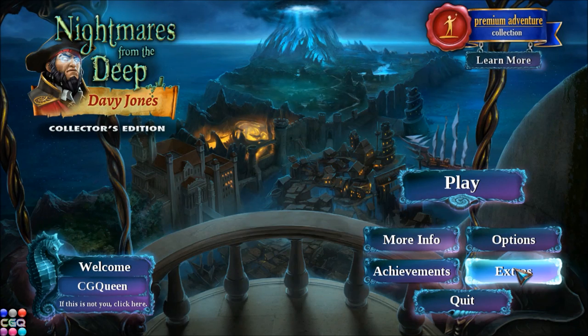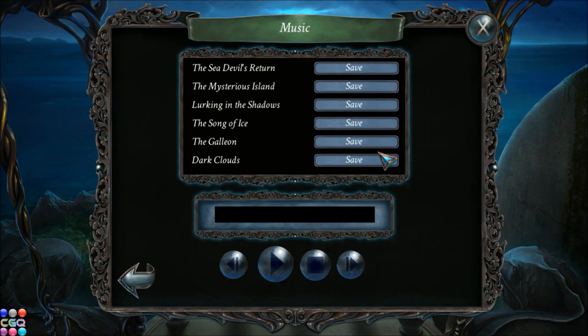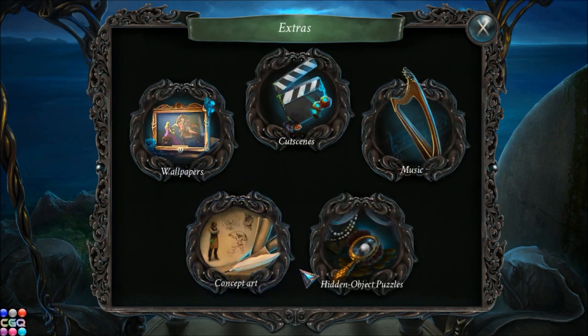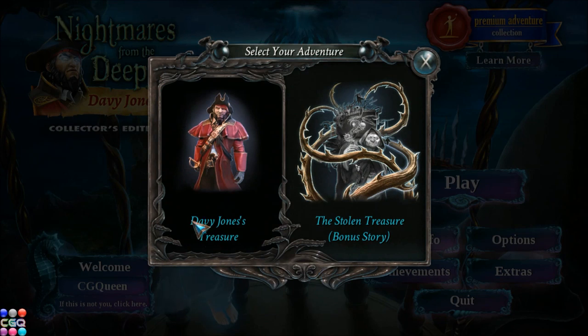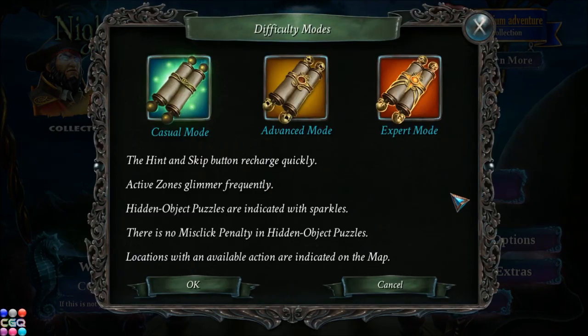Let's back out and check out the extras. We have the usual CE extras here — wallpapers, cutscenes, music, and concept art. A lot of goodies here, so I can't wait to play this game. Let's get started, shall we? This is the main game; when we are done, we can play the bonus chapter. I usually play on casual mode — that's my preferred mode for these types of games, though once in a while I do play on expert.